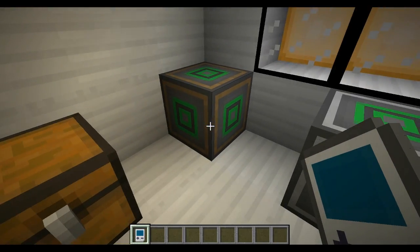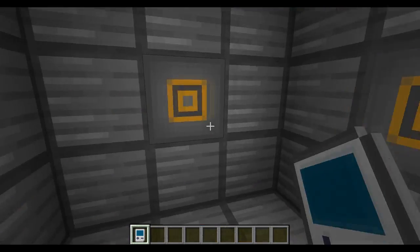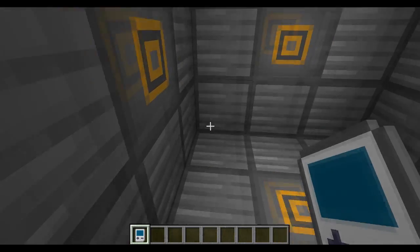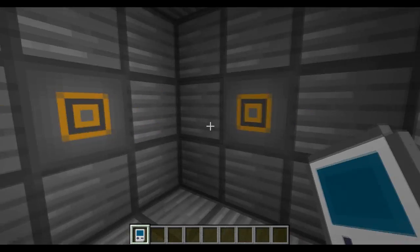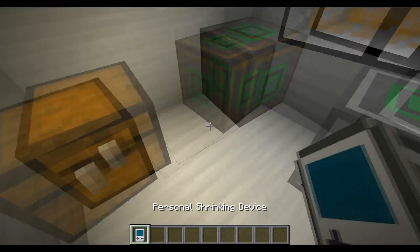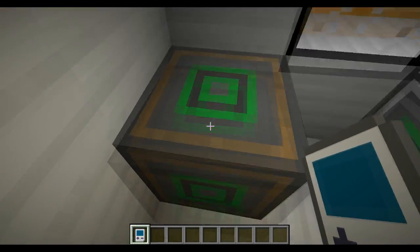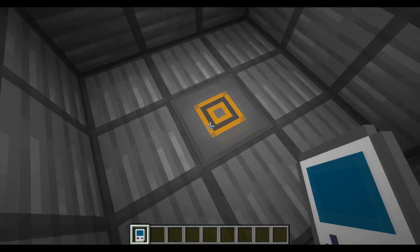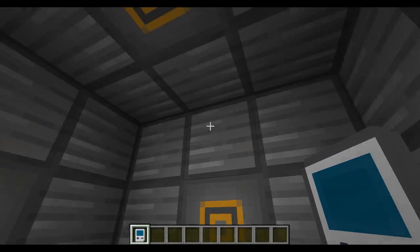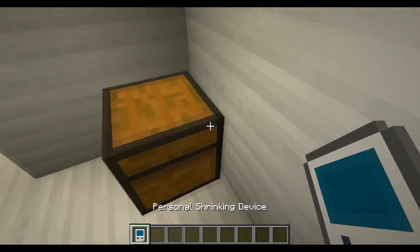If you right-click on one of these cubes you will be teleported into it. So we are actually inside the cube right now. You may wonder what these interfaces are — these are actually connecting to the outside. So if we re-enlarge ourselves, as you will see, there is a little interface on each of the corners with green and grey. If we go inside, that represents each side of these. So we're inside the cube at the moment, and these are what those green things are.